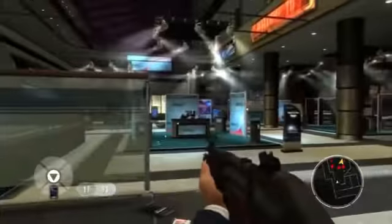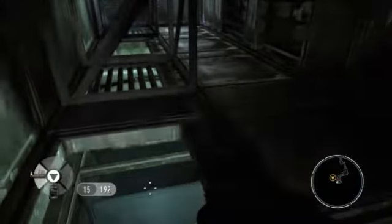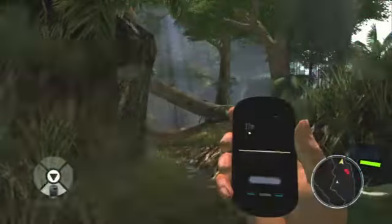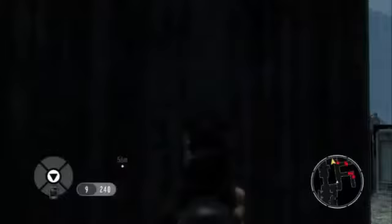GoldenEye balances gunplay with stealth, encouraging you to sneak up on guards and take them out with a melee attack or silenced pistol. If you're spotted, you'll have to contend with a crack team of reinforcements, and most levels feature ventilation shafts or other side routes to help you slip through undetected. Other moments rely on using Bond's smartphone to identify a contact or hack turrets, and occasional quick-time events are sprinkled in during cinematic moments. PlayStation Move support works well, but isn't quite up to par with the Wii controls, lacking motion-based melee attacks and the ability to lean around corners.